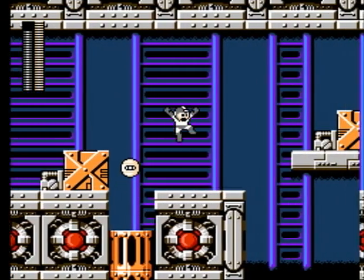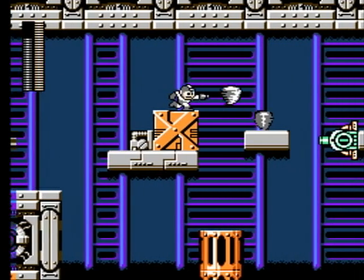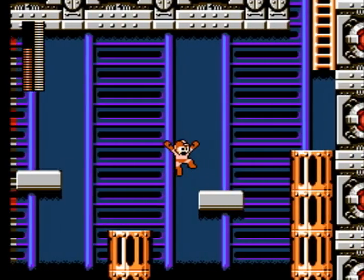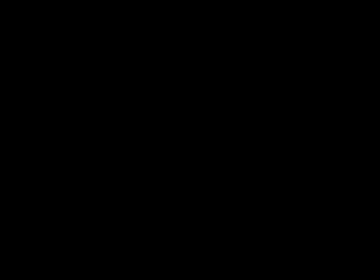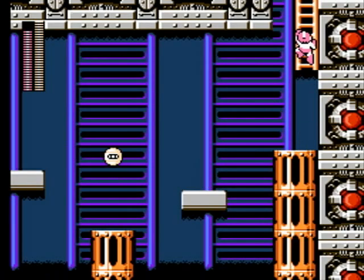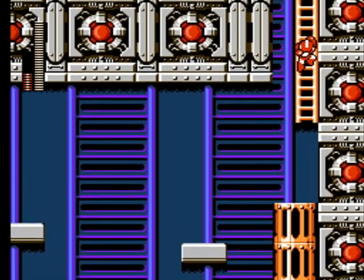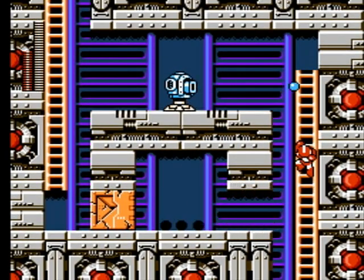Mega Man runs on Xbox! There you go — proof that Windstorm can destroy an enemy outright instead of just flinging it up into parts unknown, aside from the bosses. These eggs that turn into birds do leave power-ups if you hit them with Windstorm — it's just incredibly rare. Kind of like me getting through a video without making a horrible pun.